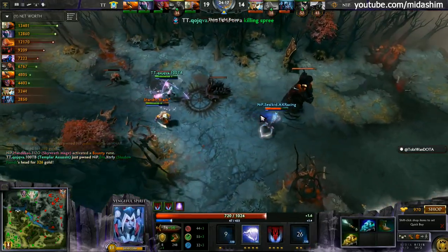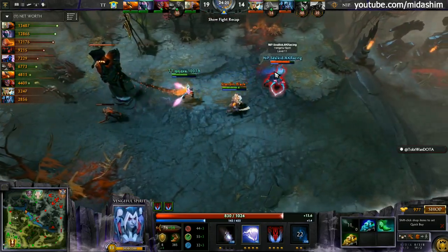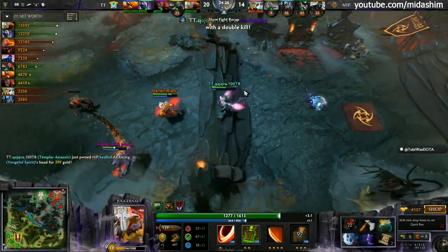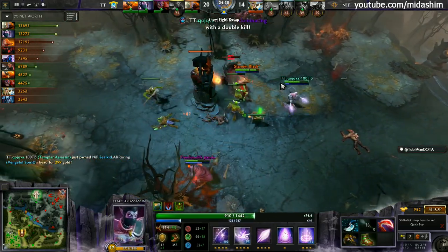That Desolator is going to work for Kuifer, giving him the kill on the SF. Now the creep wave is soaking up the damage. Seal kit has got a small chance of survival — I say small, it's actually decreasing with every single second that passes. Black trying to attack him, bump, done the job — a double kill for Kuifer! What a time for the Desolator to arrive.